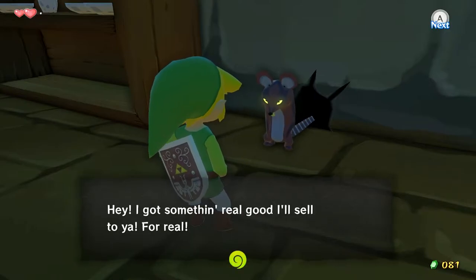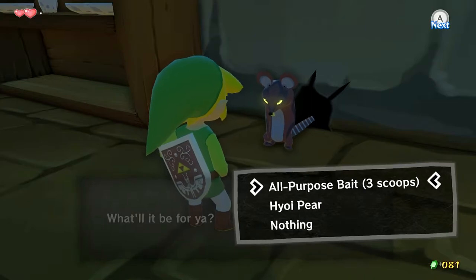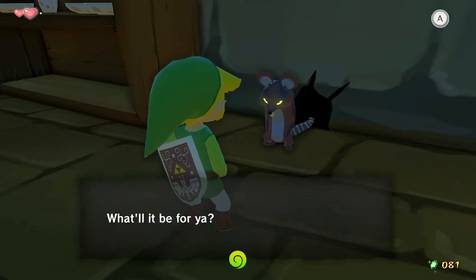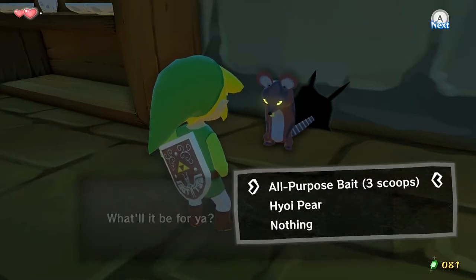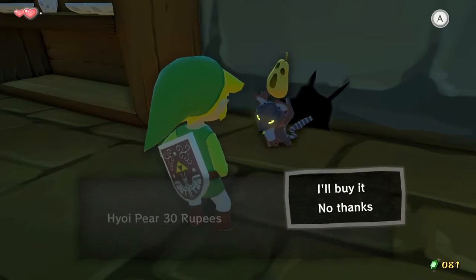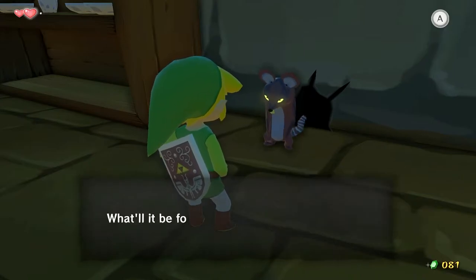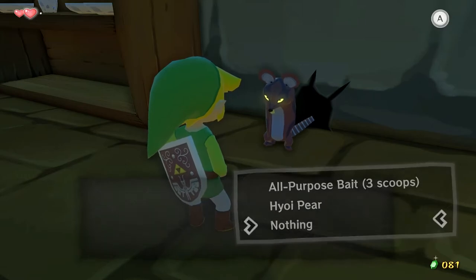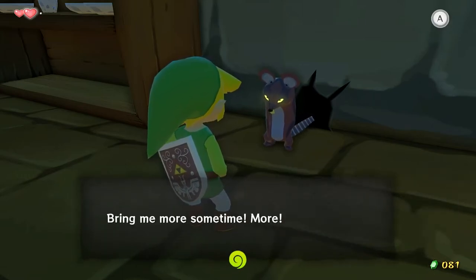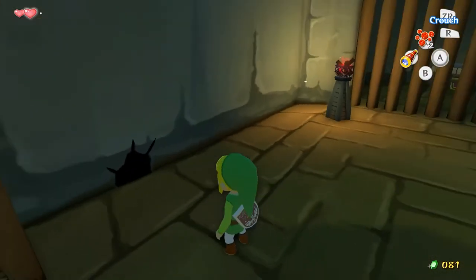Delicious! I've got something real good to sell ya! For real! What'll it be? All purpose bait, 40 rupees! No! Screw you! What'll it be for ya? What about a hoi pear? Hoi pear, 30 rupees! No! Jeez, man! What'll it be for ya? Go away! Cheapskate! Bring me more sometimes! More! You can't call me a cheapskate and then ask for more!